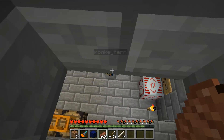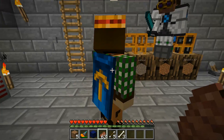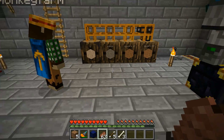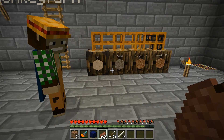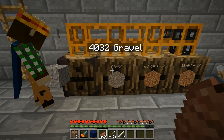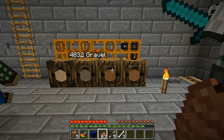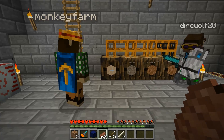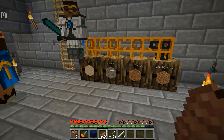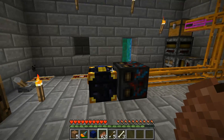This is a barrel from Factorization - they can hold 64 stacks of one item type at a time. Left click to open it, right click to put items in. It's a nice way to store large quantities of one item type, and it's really useful when using the piping system. When you're building, right click, get another stack, and go. That's fun - Slowpoke was here.